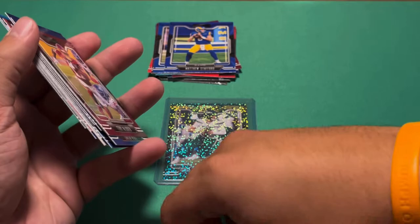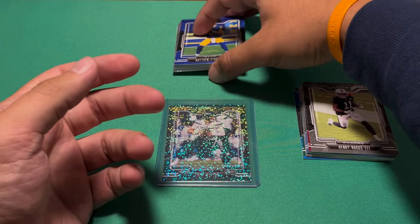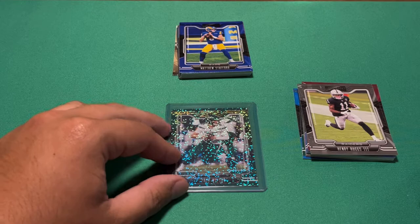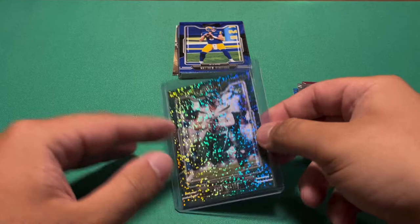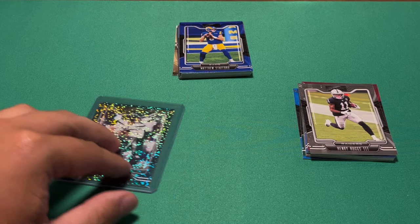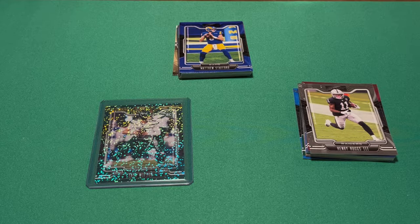Fifteen dollars for thirty cards — I'd probably give this product and format a nine out of ten just because I did pull that Zach Wilson, but $15 is kind of a lot. Ten dollars I think would be a much better price for thirty cards, especially for Playbook since it's a pretty basic product. Taking into consideration that most boxes are going to have just some random vet cards, it's probably a six out of ten overall — not too bad still. The Zach Wilson really did pull this box up for me. Let me know what you guys think down below. Don't forget to hit that subscribe button — thanks for watching and I'll see you all in the next video.